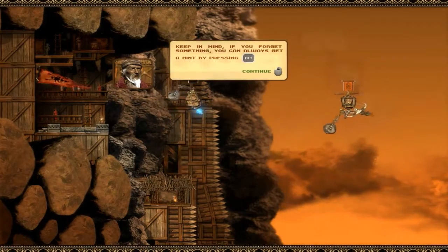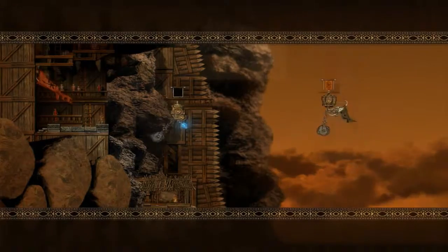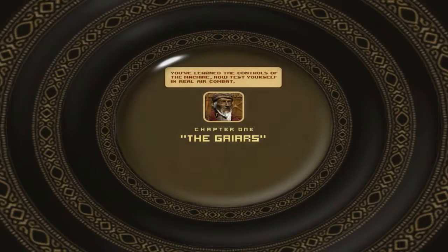Not bad at all for a first timer. Keep in mind, if you forget something you can always get a hint by pressing Alt. We've learned the controls of the machine — now test yourself in real air combat.